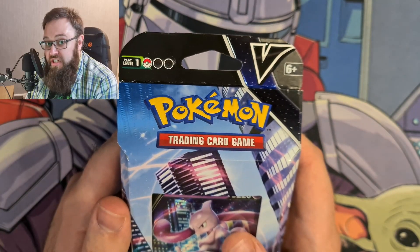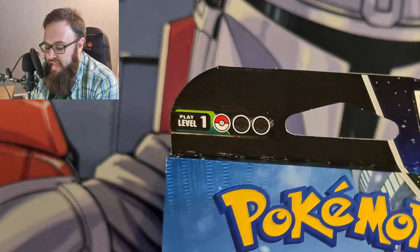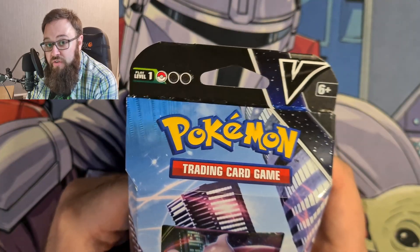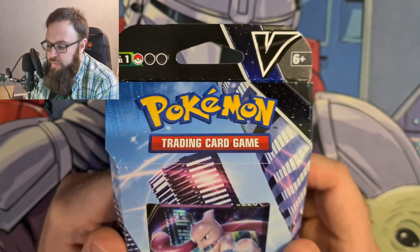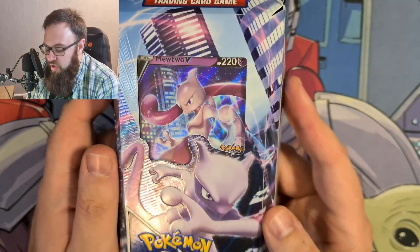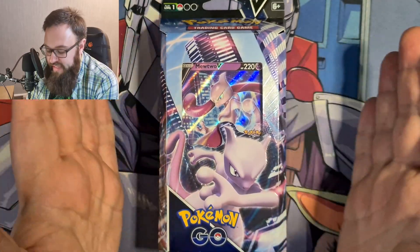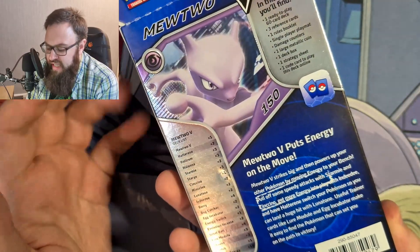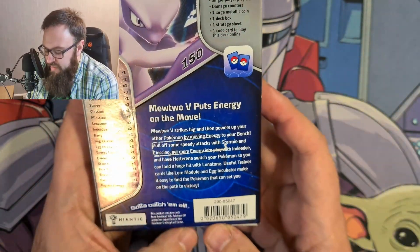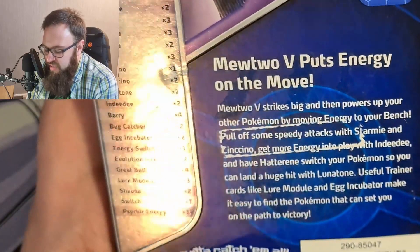When we did that Ice Rider and Shadow Rider Calyrex box opening we spoke a little bit about the play level at the top here. Those decks we opened previously were play level three — this is play level one, so it's a good place to start if you want a nice ready deck that you can take to your locals and play. What people usually do with these is buy one, have a look, and there's usually a walkthrough on how to update the deck inside.